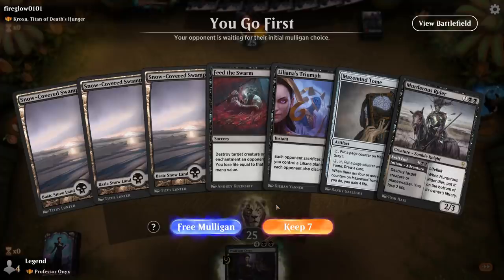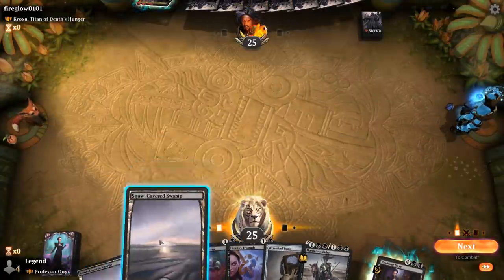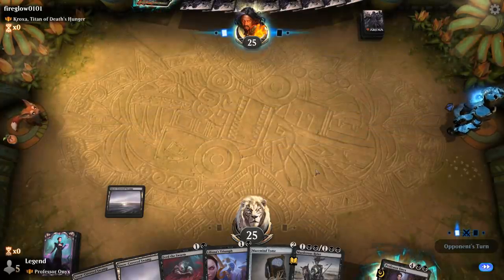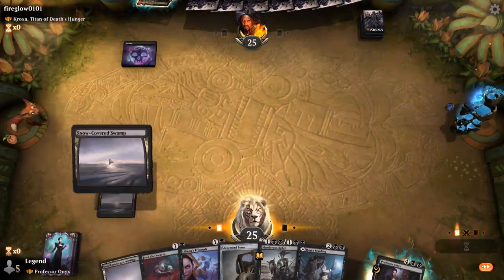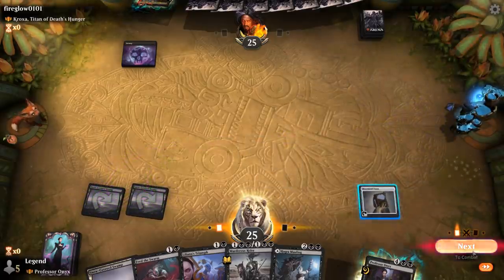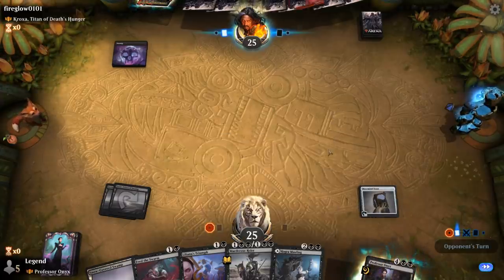Game 3: we're on the play with a reasonable hand facing Kroxa, Titan of Death's Hunger. We've got some removal and Maze Mind Tome, which is especially nice against a discard deck. We'll see if they have a one-mana discard effect — they don't, so we get to play Maze Mind Tome before they take it away. We can be patient and just draw with the Tome rather than scrying.